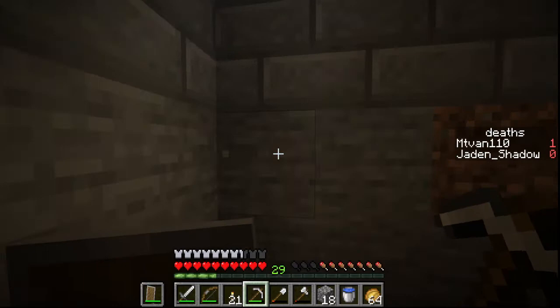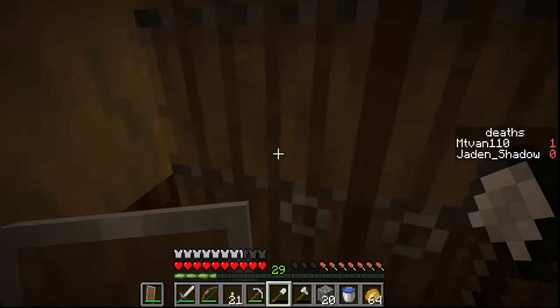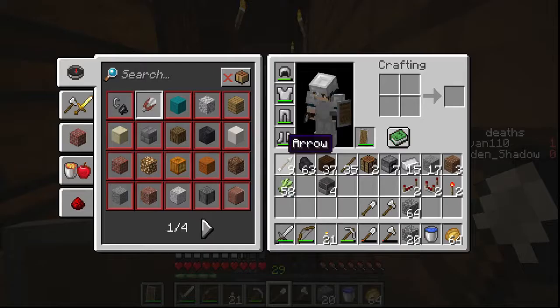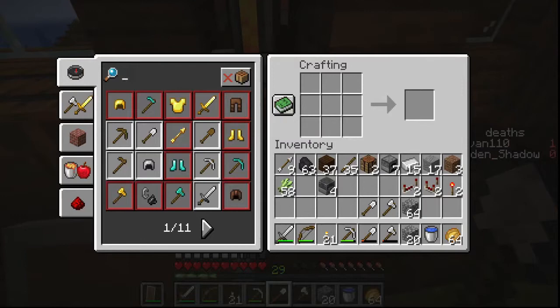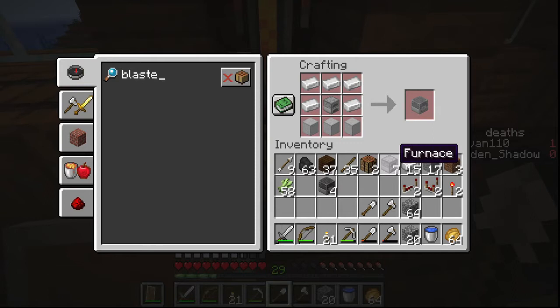I apologize if you guys can hear knocking in the audio — my neighbor is renovating the apartment above us and he's a dick. He's just trying to make his apartment nice. I don't know how to craft the blast furnace. That's why I have a bunch of furnaces in my inventory — that makes more sense.